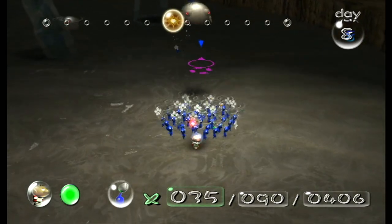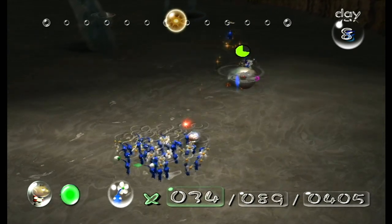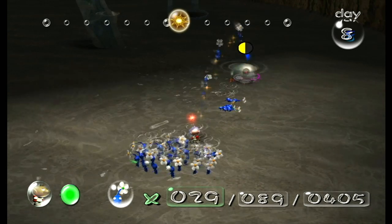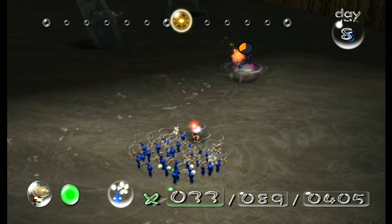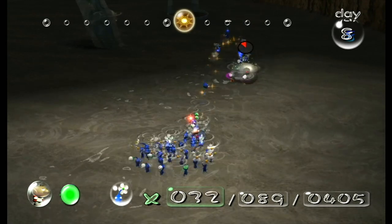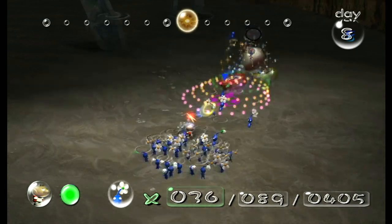We need all of these Pikmin — can't really afford to lose any of these guys. Now, you can see blues, although they're weaker, they're not that much weaker. You can still legitimately use other colors for combat — they just don't quite have the edge. He's almost done. Yeah, he's done. He's had enough.